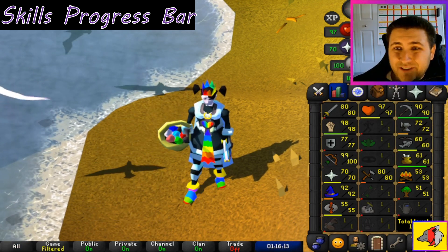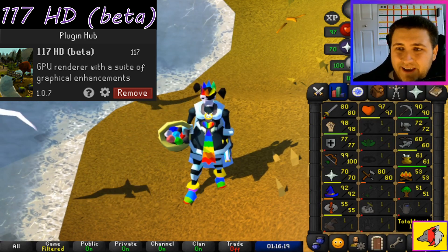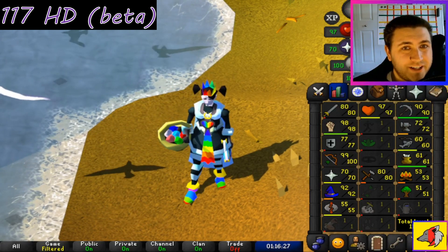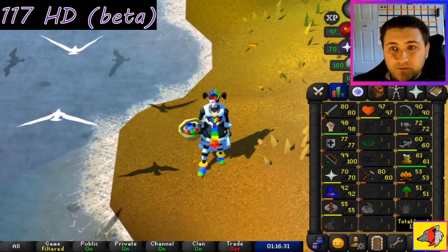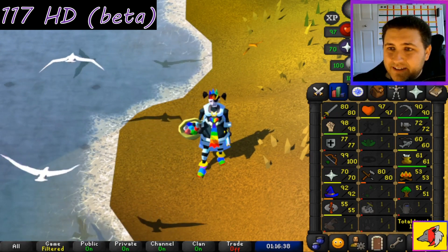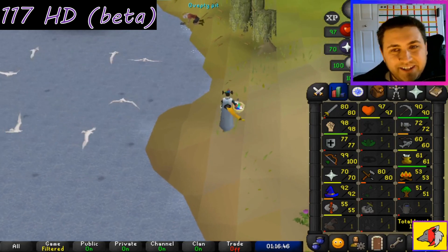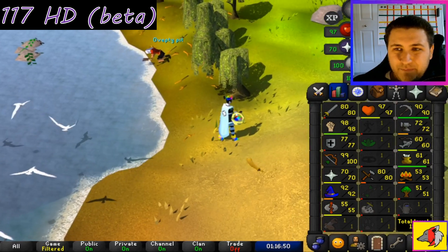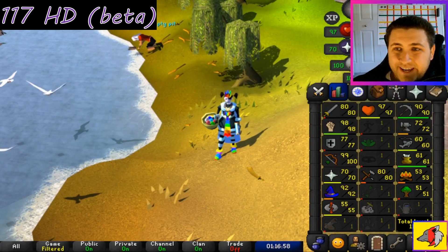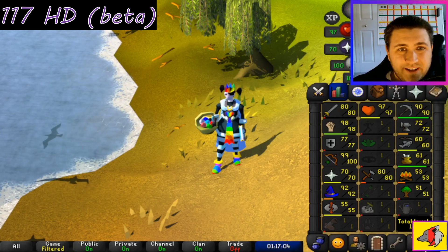The last aesthetic plugin I have to mention is 117 HD Beta. Type in 117 HD Beta and hit install — I actually made a prior video on this, a card should be on screen if you want to take a look. As you can see, this is with the plugin on and this is with the plugin off — it's a huge difference in the aesthetics and lighting of the game. Just keep in mind this does use a lot of your GPU, so if you don't have a computer with good specifications, you can turn the settings down or just leave it off.